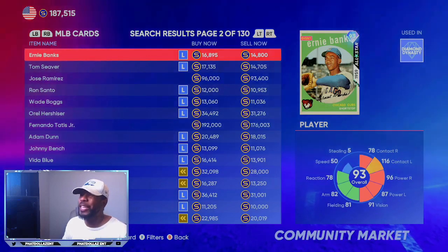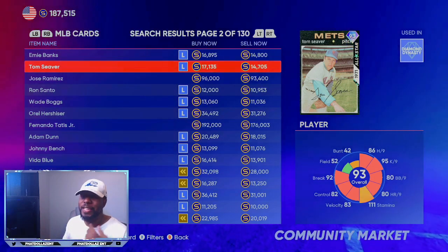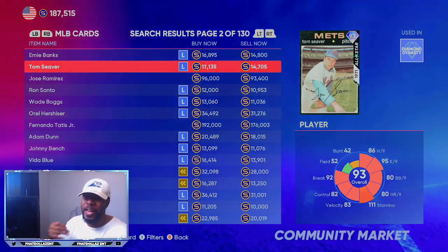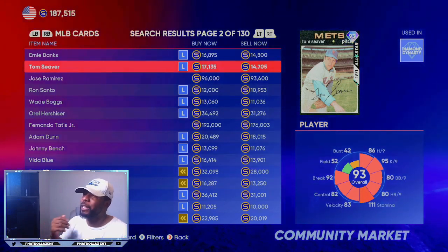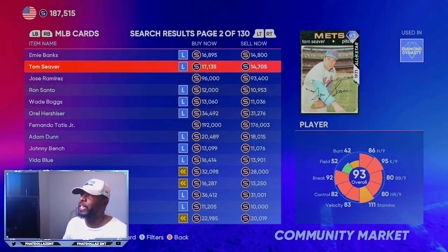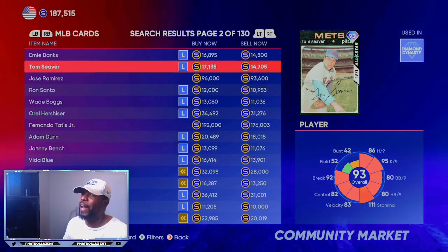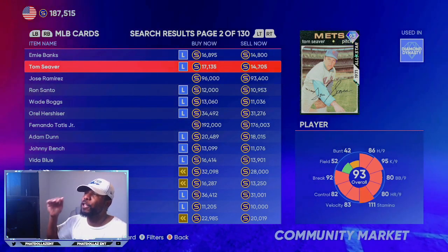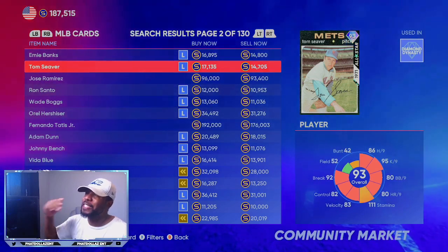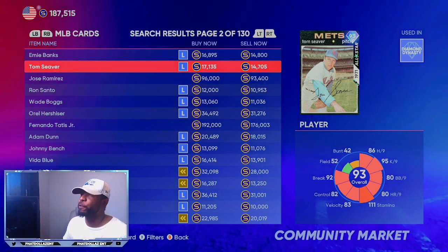When flipping, you want to try to find cards at 20,000 stubs and below. The reason is because of the tax that comes off. When you're investing in cards — a gold going up to diamond — you can quick sell without a tax hit. When you're flipping on the market there's going to be a tax, so I like to have between a 2,800 to 3,000 stub gap to account for taxes. For example, if a card is at 17,135 I'd want it around 17,500 or 17,700, meaning I'd buy it at 14,706 and aim for at least a 1,400 to 1,500 profit after taxes.